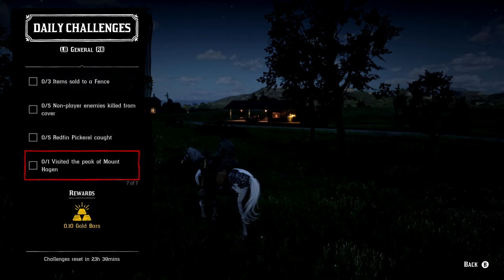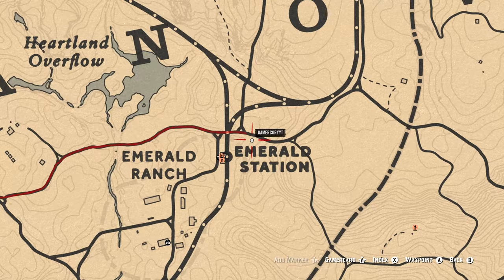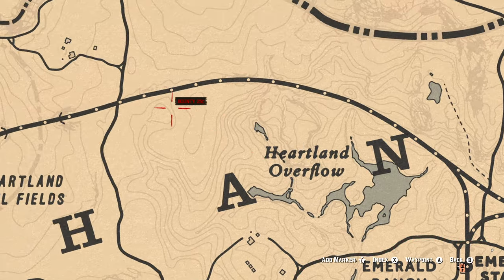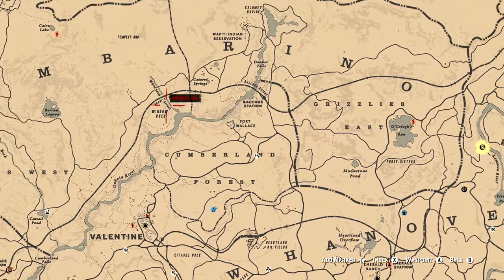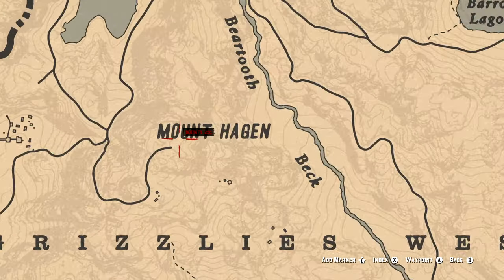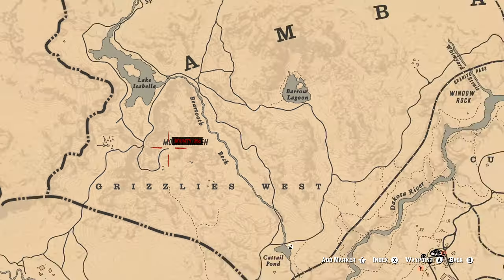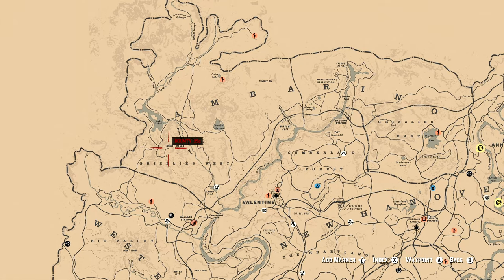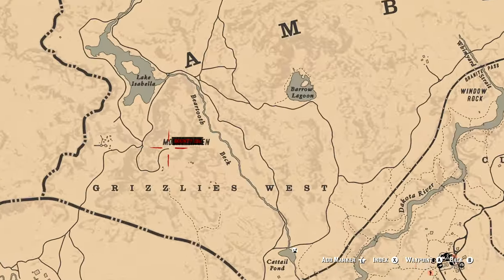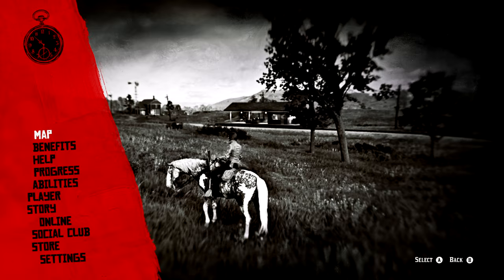For visiting the peak of Mount Hagen — the highest point in all of Red Dead Online — you just need to go to that location. Either Valentine or Strawberry will be your closest fast travel destination. Keep in mind that you'll want to wear winter gear when you go up there because you will get pretty cold very quickly.